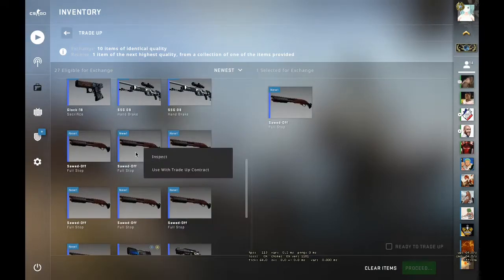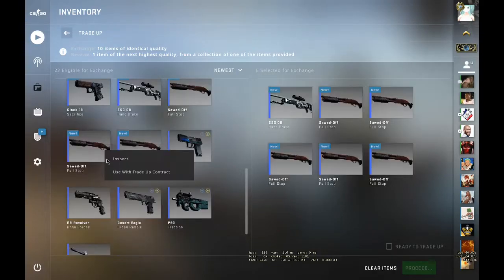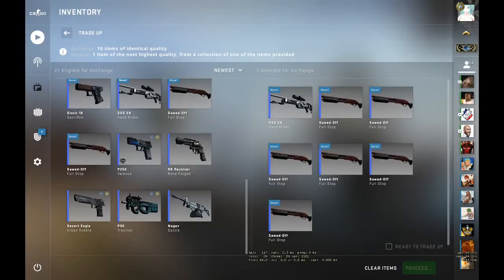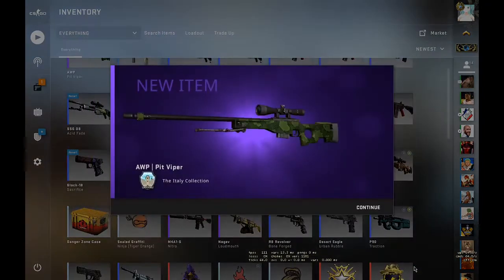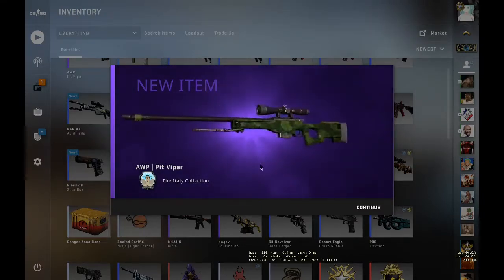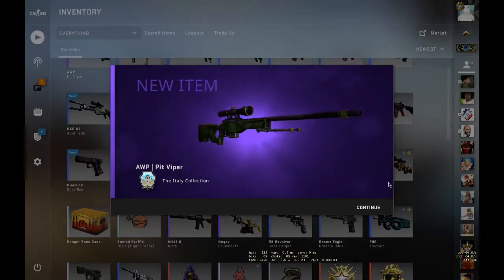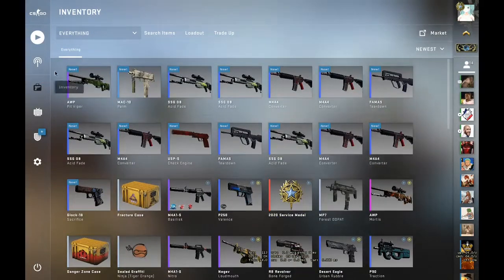All right — eight Sawed-Offs and one SSG, then two Sawed-Offs and one SSG, two more Sawed-Offs. Close my eyes — three, two, one... we lost money on it. We got the SCAR-20 Viper. We lost quite a bit of money, damn.